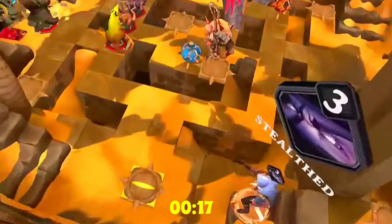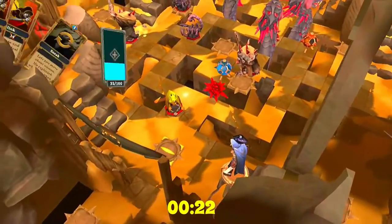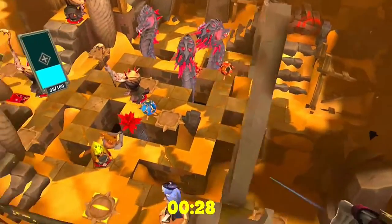Surprisingly, there was a sigil right there in front of me. That meant Umble is going to be on the board next turn. Usually I have to run across to one side or the other — it was right there.